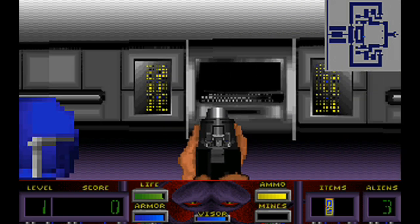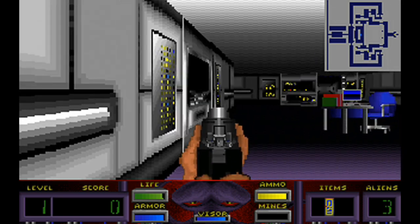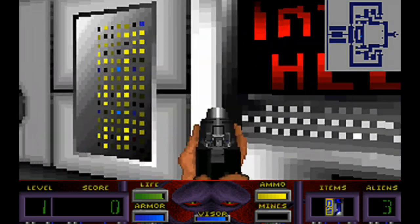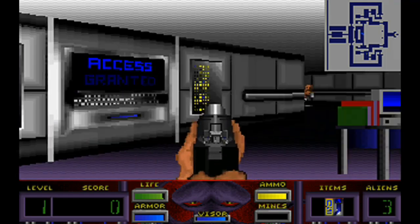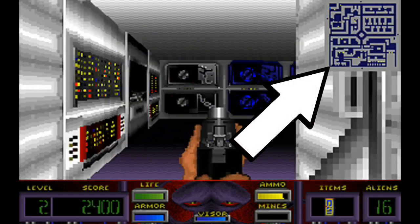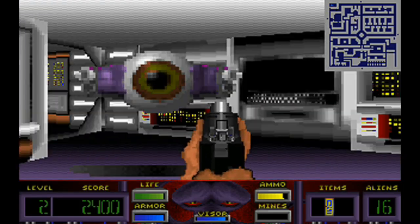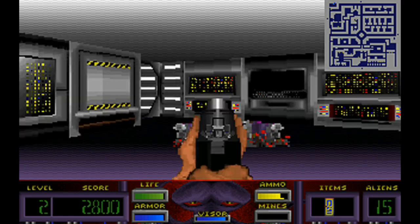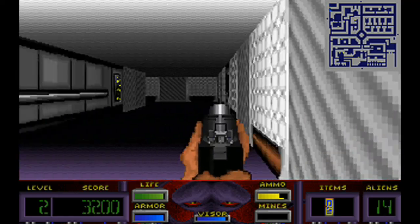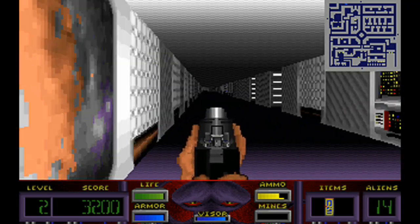It's also worth noting that there are no key cards at all, but instead you have computers which unlock either red or blue doors in the level. The rest of the time you're simply navigating the corridors, trying to stay alive while mapping the place out. This is done by the map on your heads-up display, and it's crucial to an enjoyable game, because it not only reveals nearby aliens, but the level designs are pretty much what you would see in a hedge maze.